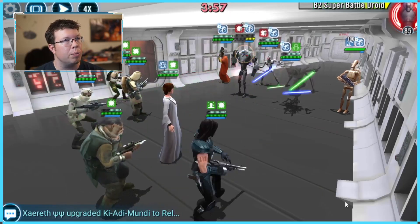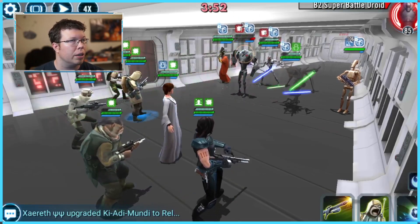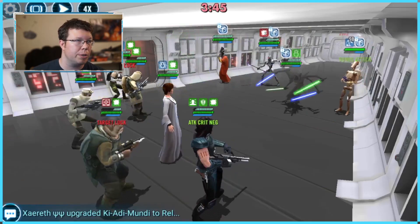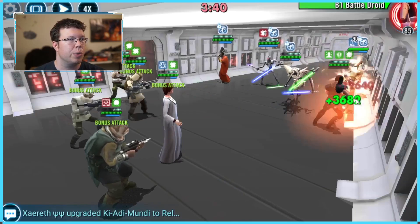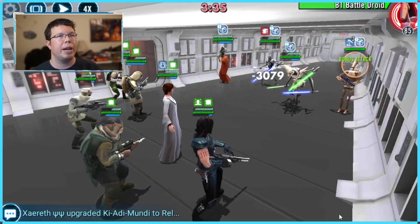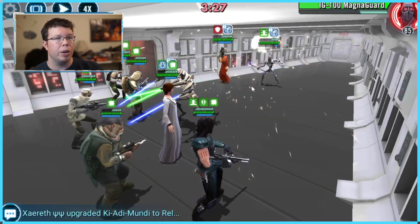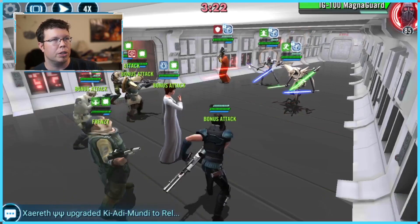Cara reduces turn meter on the enemy team with her AoE. Bistin gets Frenzy — if you don't know what that is, look at his kit. Hoth Rebel Scout also gives a lot of turn meter to people based on his basic, and gives himself some turn meter based on his special as well. You'd need to kill B1 or B2 first — I know that's contrary to what I've said in the past. In 3v3, you do it differently: you kill B1 first, because B1 heals B2 too quickly in 3v3 for that to be a tenable solution.